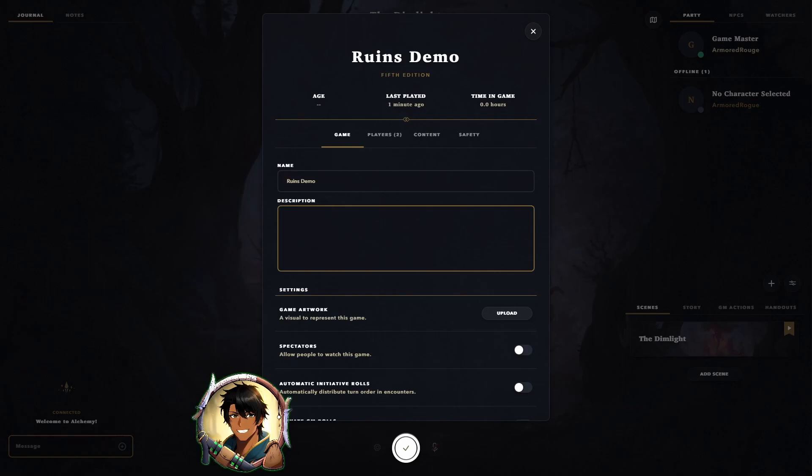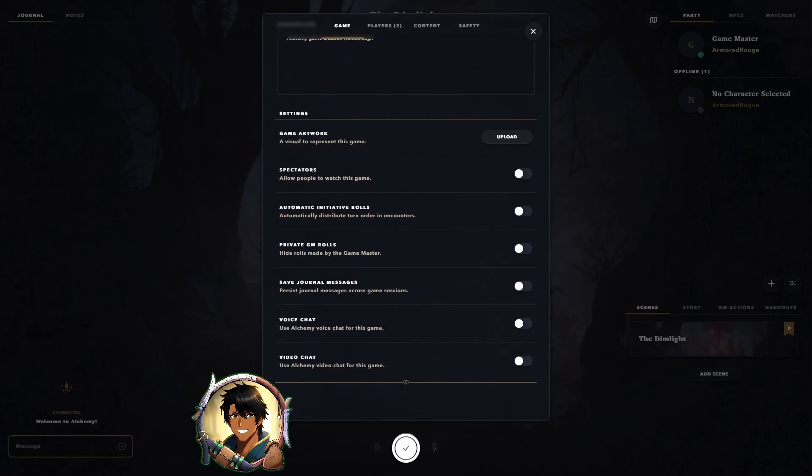The description will be seen by anyone who is spectating the game and your players. Here you can add artwork to the game visible to your players and spectators, allow spectators to your game, choose automatic initiative rolls so that when you start an encounter everyone rolls including the NPCs and players, enable private GM rolls so that the players can't see when you roll, save journal messages so that they're not erased between game sessions, and enable voice and video chat within the game. We'll turn on every setting except for spectators.